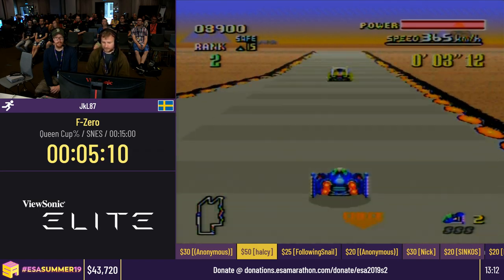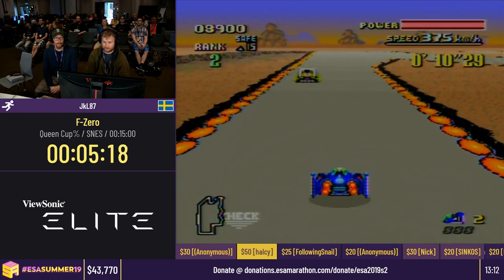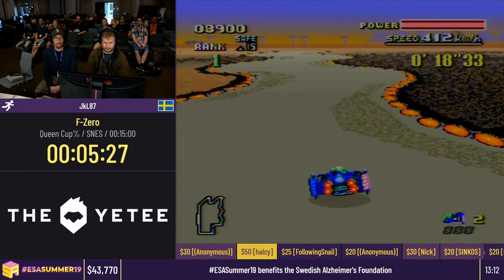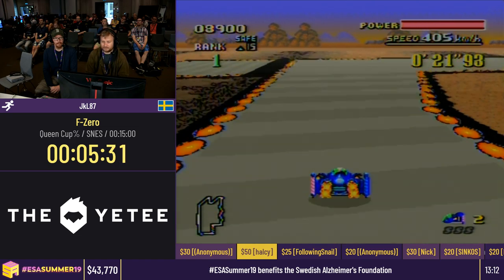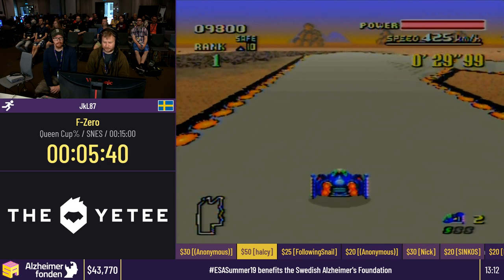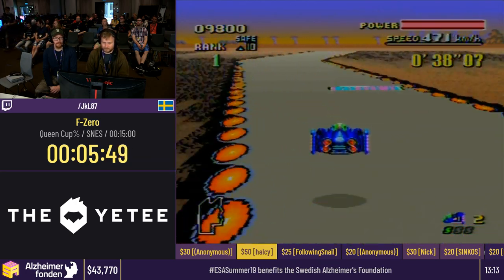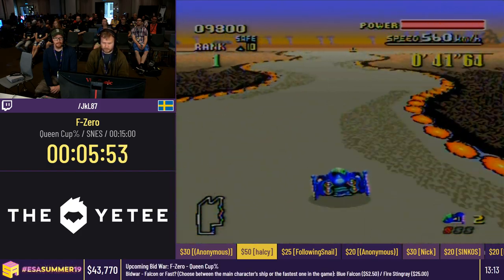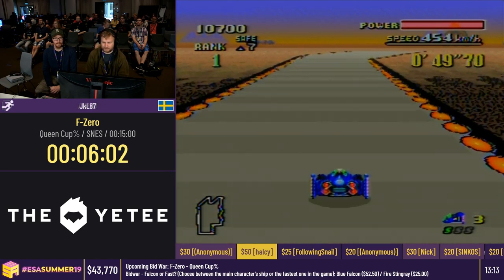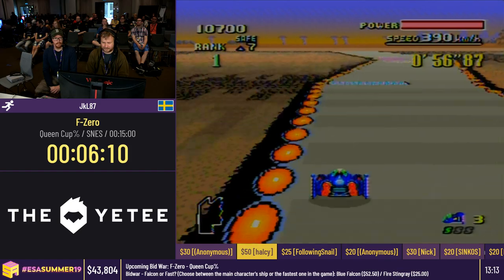For this track there is one shortcut but I don't believe Blue Falcon can do it because you need to jump really high at the jump plates and land on the third one at the very back edge to cut a big part of the track. It's a pretty short track and probably the easiest one in Queens Cup. We're going to boost here to avoid the speed loss from the dirt.